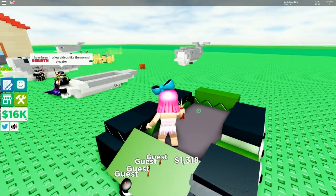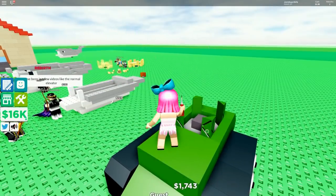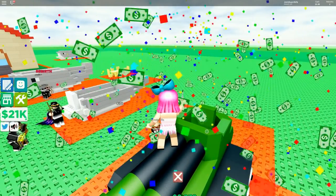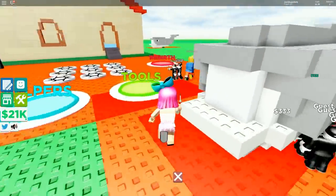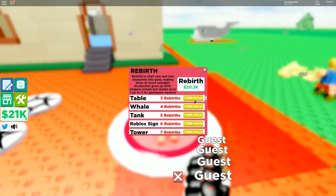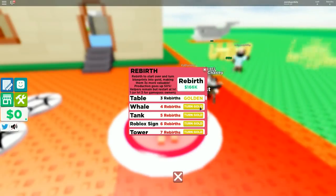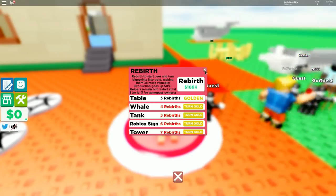The golden tables are worth 250 each and they're basically instant to build. Should I just build a million tables since it's so quick? I already have 1,500 - I'm going straight for the screwdriver tool. Oh my god, this is fun! I have 16,000 - I can almost rebirth. The next rebirth is 166,000.